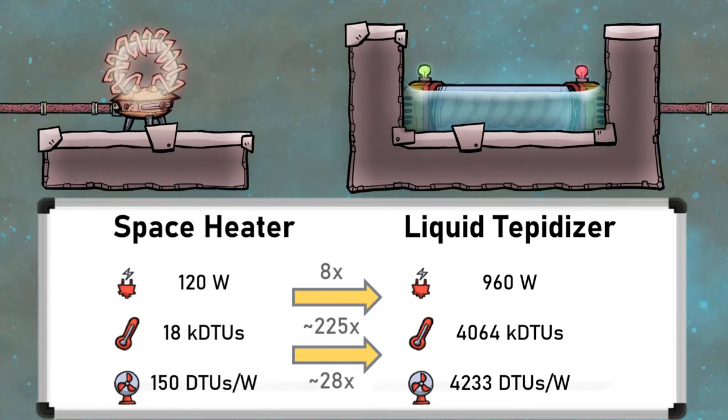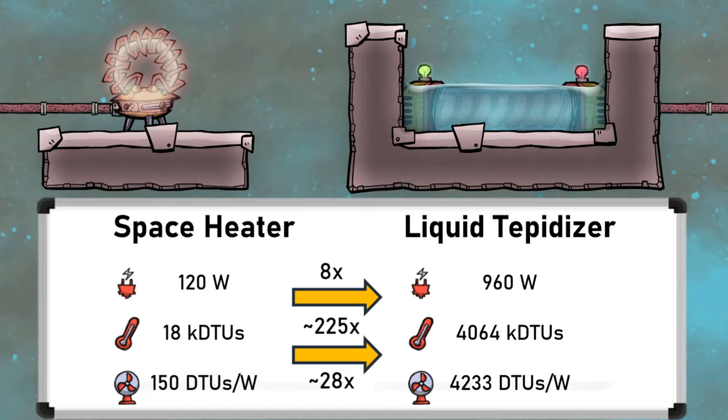This makes it 225 times more powerful and 28 times more efficient. Clearly the tepidiser is strictly better, and I would advise not using space heaters in most cases.